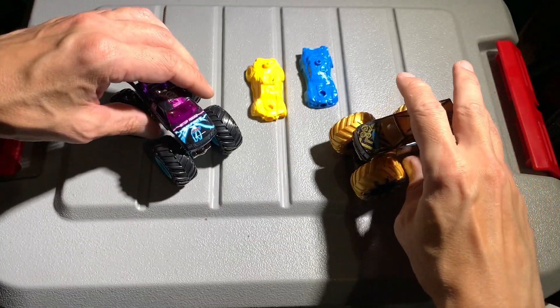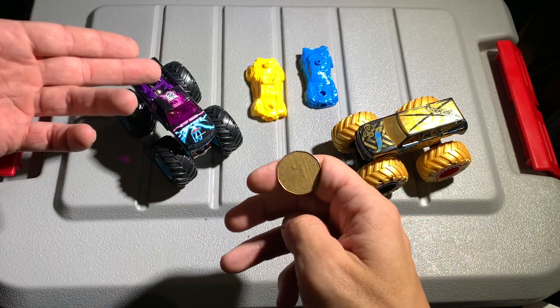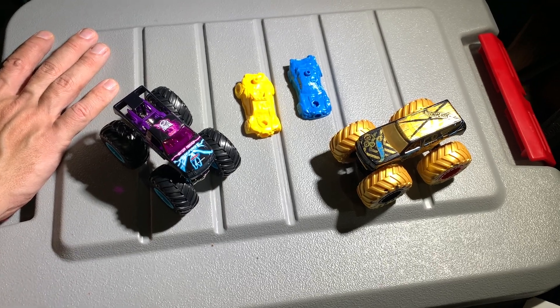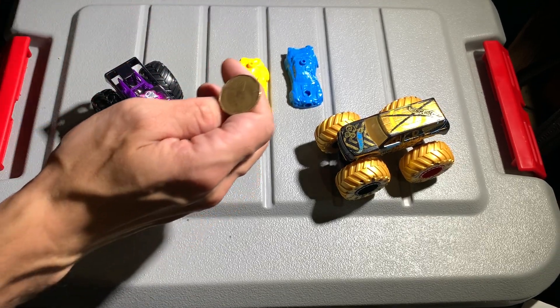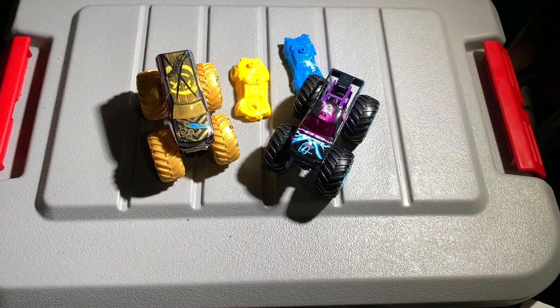We're gonna take these trucks out and race them on the Wreck and Raceway, but first we find out which truck gets the left lane. I'll flip a coin — I got a loonie right here. Heads for Bigfoot. Here we go — it is heads! So Bigfoot is gonna take the left lane. Let's head out to the raceway and see which truck will prevail.